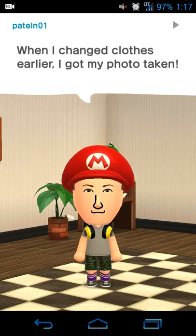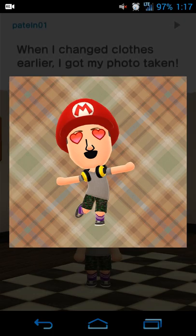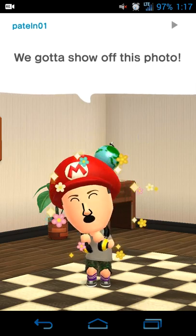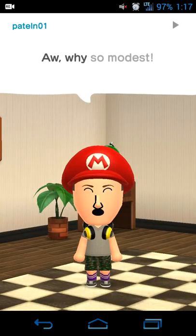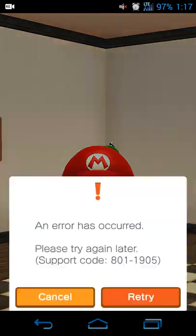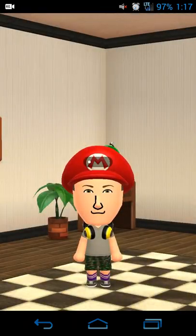One thing that bugs me is that the app often wants you to take a picture and share it, and it asks every time, which may get annoying for some people. In this case I'll say nope, I don't want to share it, and then it'll ask if I want to save the picture — I'll say don't save it. There's an error code; maybe it was just a sync issue, so I'll exit out.